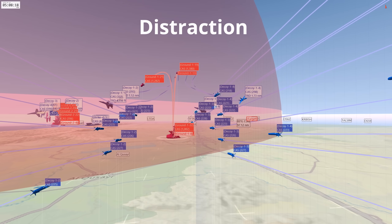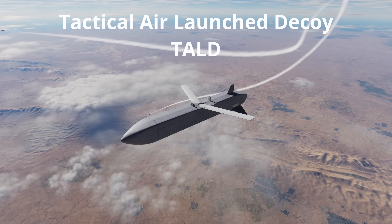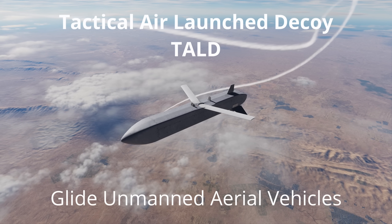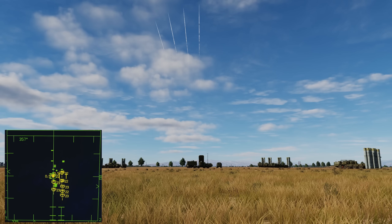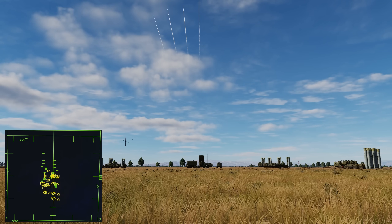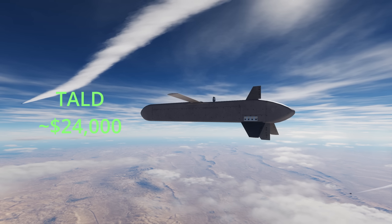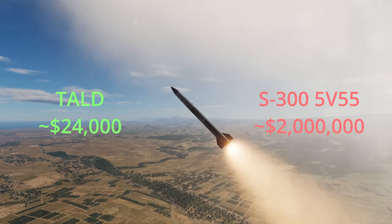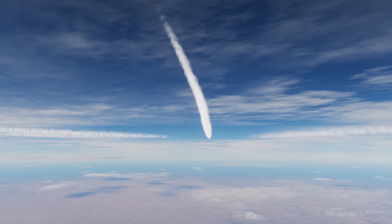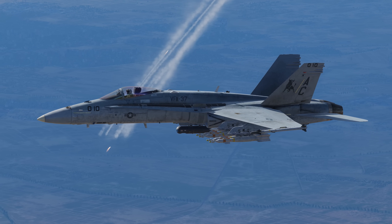The second SEAD technique is distracting a SAM site with false targets while the actual strike aircraft transit through unharmed. Tactical Air Launch Decoys or TALDs are glide unmanned aerial vehicles that have a similar or larger radar cross section than the aircraft deploying them. This creates multiple decoy radar tracks on the SAM site's radar screen, causing the operators to launch missiles at the decoys. A TALD is relatively inexpensive, costing approximately 24,000 USD, which makes it perfect for wasting missiles like the S-300's 5V-55 missile which costs around 2 million USD each. TALDs can be used to expend all the missiles that the SAM site has to render it useless, or to provide cover for the real strike package as it transits through.